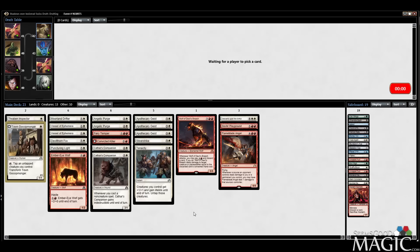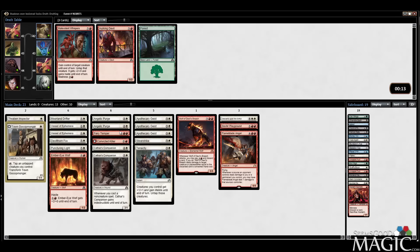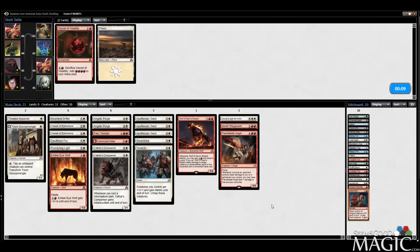I might cut Convicted Killer because I just don't like the card very much. I think we do want to play eighteen lands just because we've got so many bombs. I could get away with seventeen, but we have double Angelic Purge, which is going to be problematic if we want to get to our six-drops. Level and Whispers Vessel.